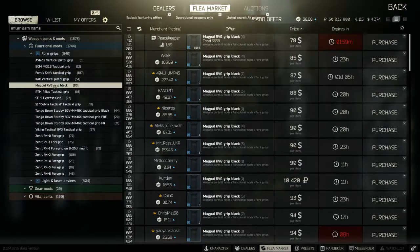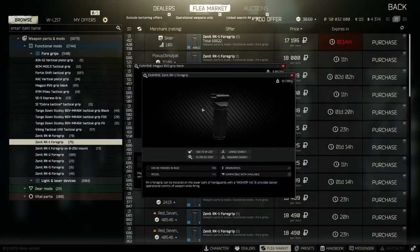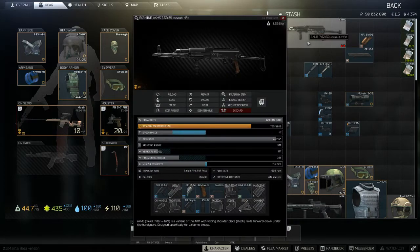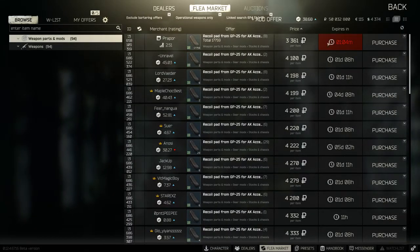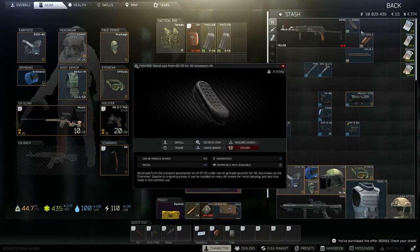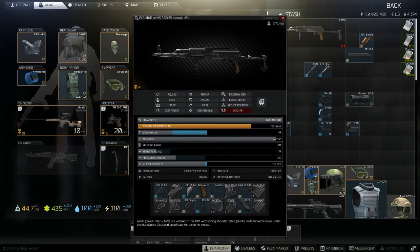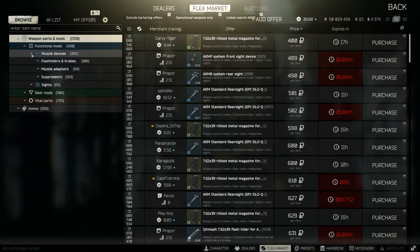I normally like to use the RVG or the RK1 - both are pretty good. A few other points to mention before we move on to another weapon: compensators and stock pads can really be an efficient way to boost the stats of your weapons. For most of the AK-patterned weapons, you can add a recoil pad to the stock which gives you 5% reduction for 3,000 rubles. You get access to this by link searching through on the stock itself. You can buy this at 3,300 rubles - I think this is exceptional value for minus 5% recoil.